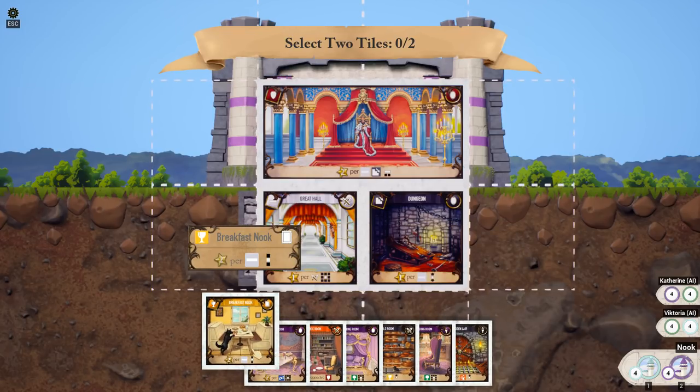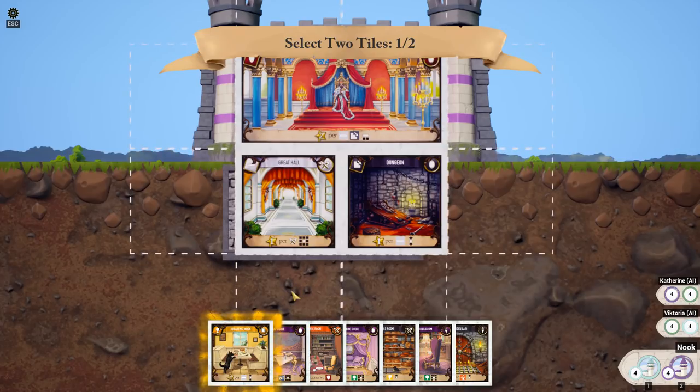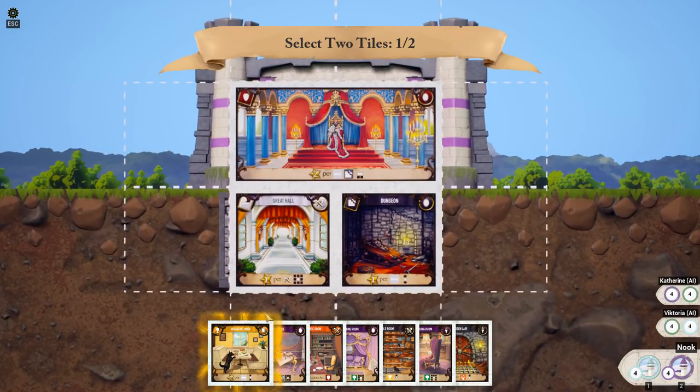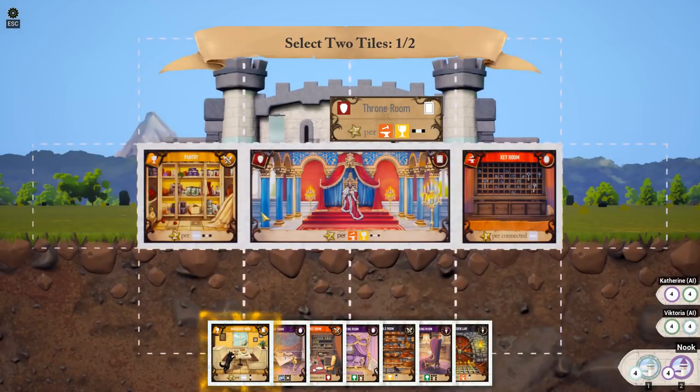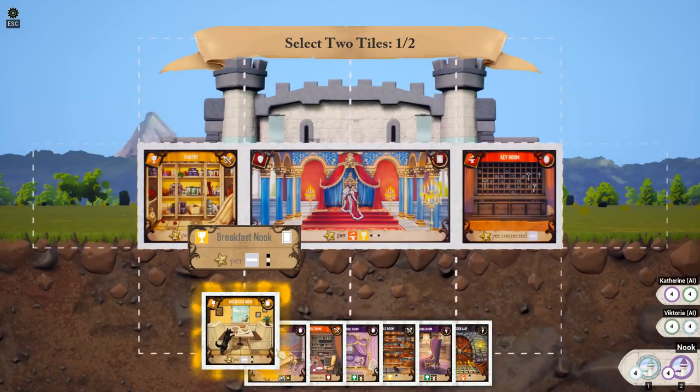We got a breakfast nook. We have to take that no matter what it does — two points per corridor. Oh, that sounds like a good one. We can put it right down here. Can it go in the basement? I don't think it can. Where can it go? I got to take it, though.